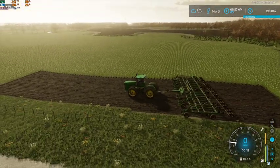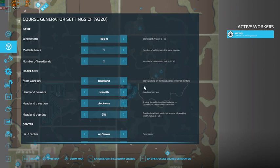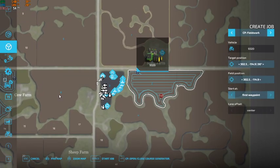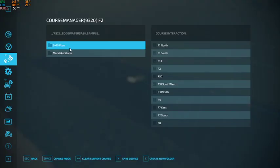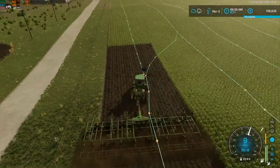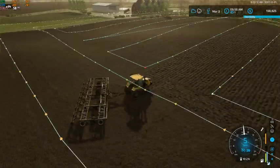We're going to get this guy rolling on field 2 and set him up on Course Play. We want longest edge - let's go ahead and generate that course and see what that looks like. We'll save the course under the 2410 and this will be F2. We're going to go ahead and start him at the first waypoint and get him rolling. Our Challenger and our Mandako are rolling right along over on field 13.